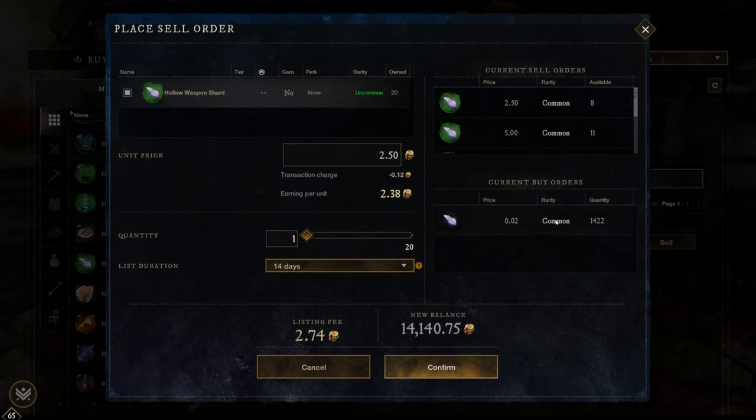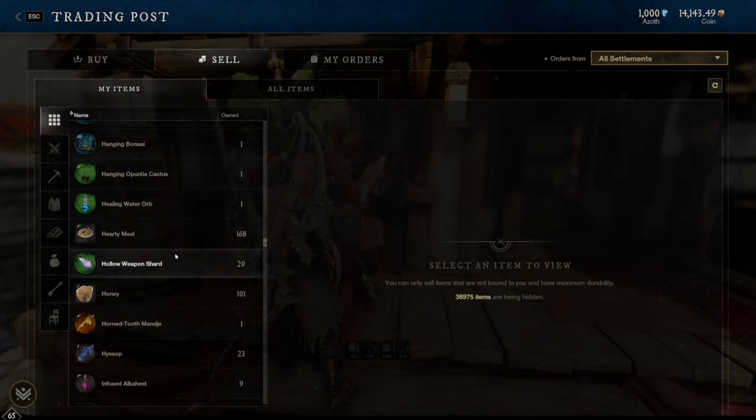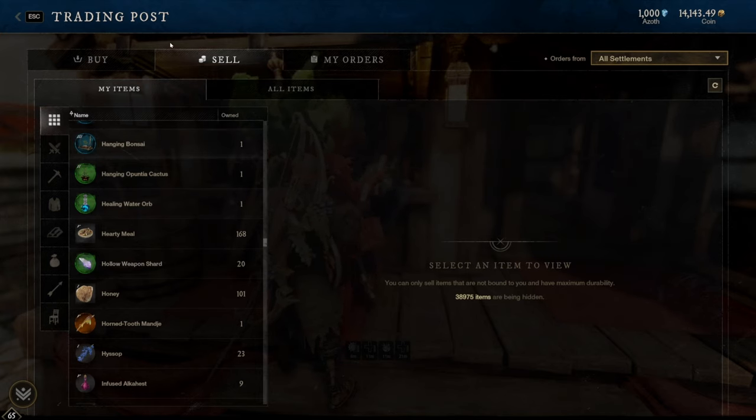You don't always want to go off the buy order alone, but it is a quick indication that an item is actually worth a decent amount and you're getting that minimum. That's one way to go through the market. It works especially well for craft mods because there are so many and it's hard for people to keep up with the metas on what's popular. It's a quick easy way to go through the trading post, especially if you've taken a break and come back — it makes it really easy to know what's popular.